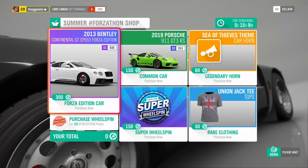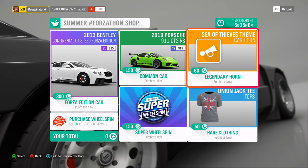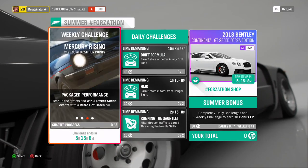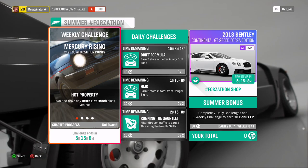As you see in the Forzathon shop, we can use wheel spins, Forza edition cars, other cars, and eventually I'm hoping this will be the Windows XP thing. All this stuff gets you points — you can get 100 from all of these.